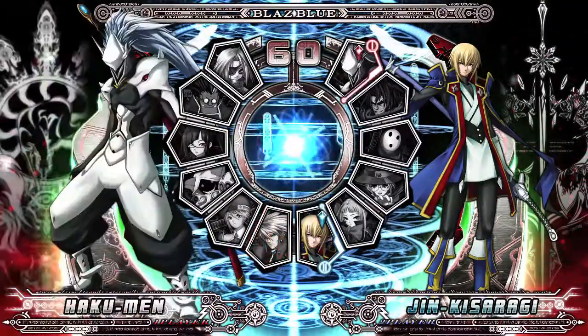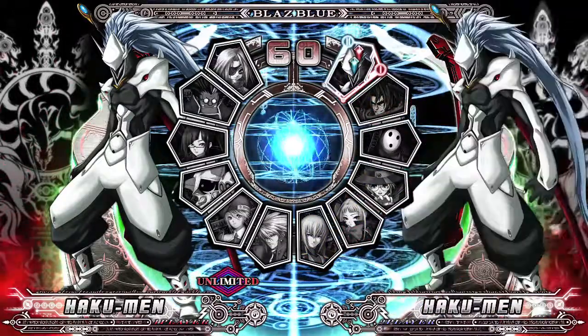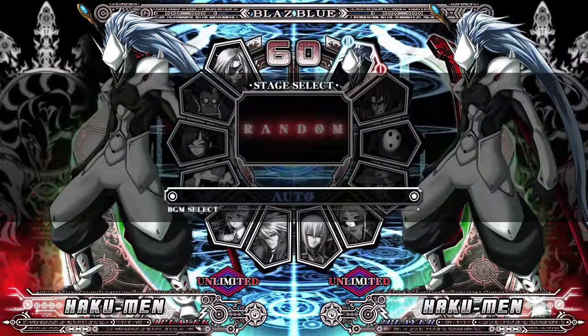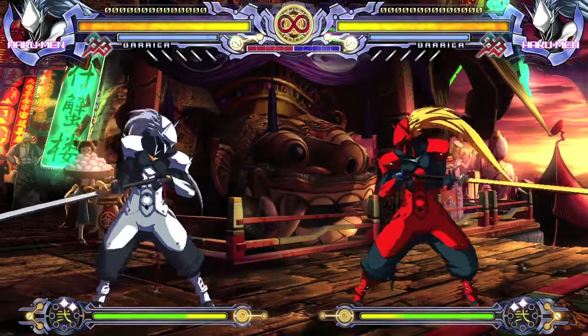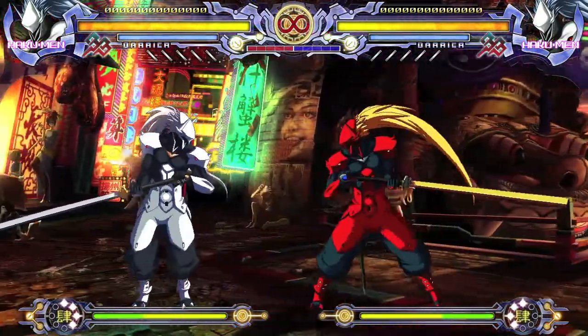What you want to do is make sure you have Unlimited Hakumen unlocked. You get him by beating arcade mode with Hakumen once. Make sure you pick him with both controllers — just go over to Hakumen and hit the left bumper to switch him over to unlimited mode. This way his meter charges on its own and you also have infinite of it.